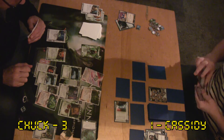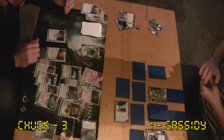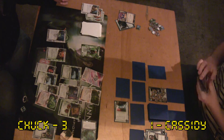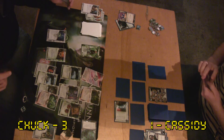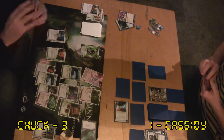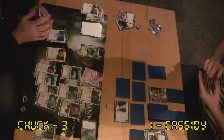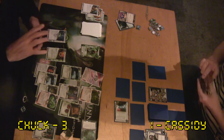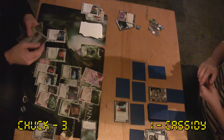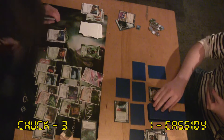A nice thing about the toolbox: if you put a parasite on the workshop, you have a limited time to pick ice to put it on. It can be bad if they don't have anything rezzed — against Nasir people often won't rez ice because the ice gets killed immediately. They can wait out the parasite clicking down on personal workshop and the parasite just goes away. With the toolbox, you can put it on there and never worry about the parasite clicking down when you don't want to — you can always spend the credit somewhere else instead.